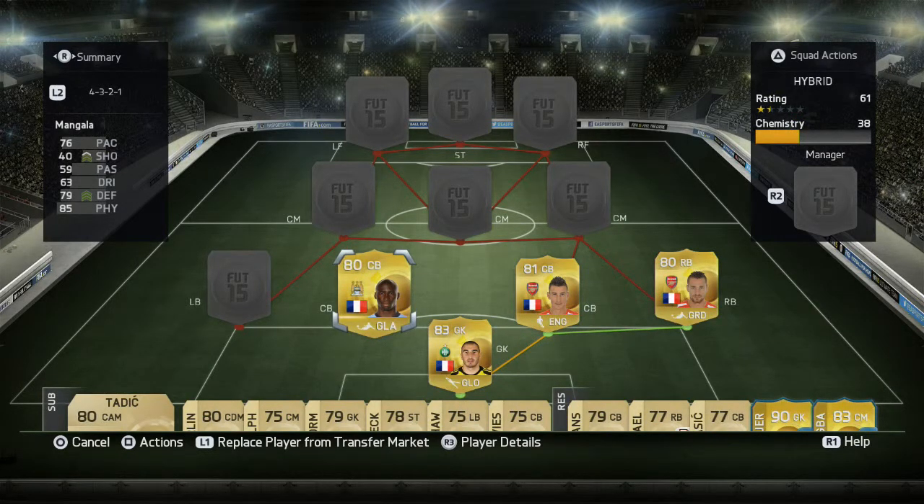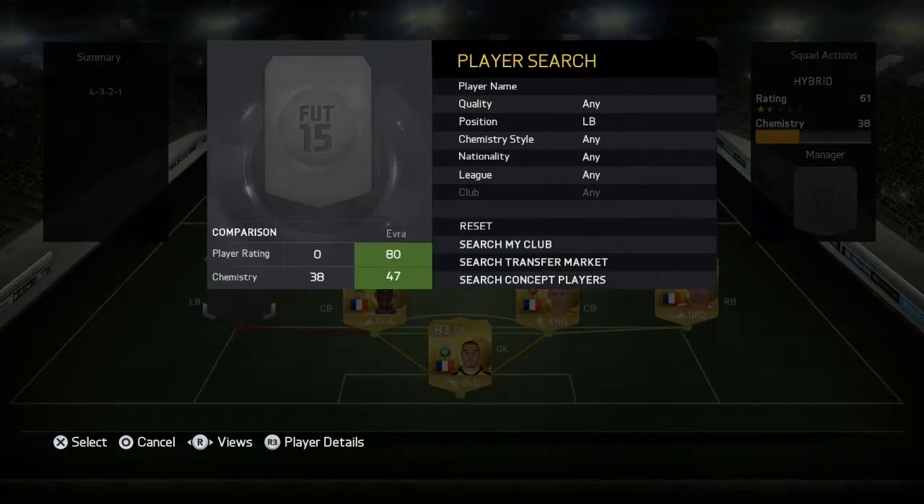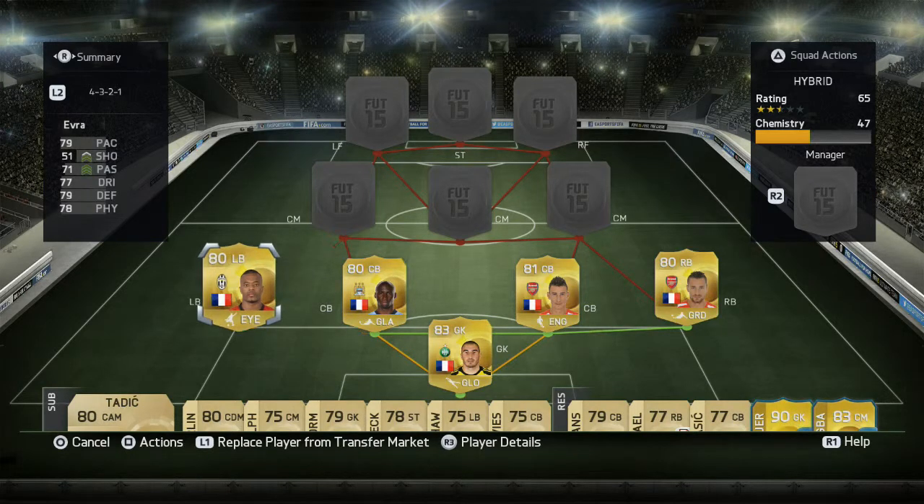Our next centre back is another French centre back from the BPL and another absolute tank — we have Mangala: 76 pace, 79 defending, and 85 physical. These two at centre back, nothing gets past them. They are just so solid, and I can't recommend this back four enough — it is just incredible.